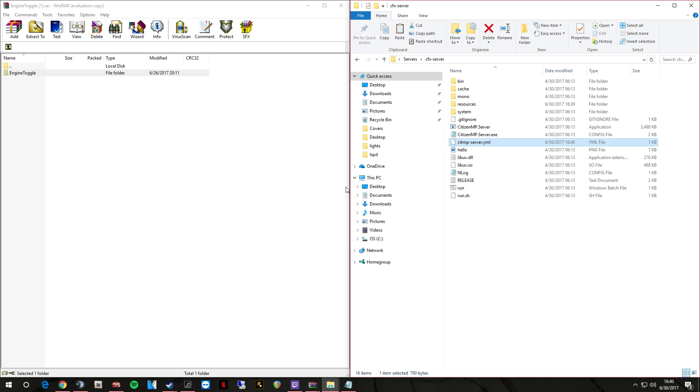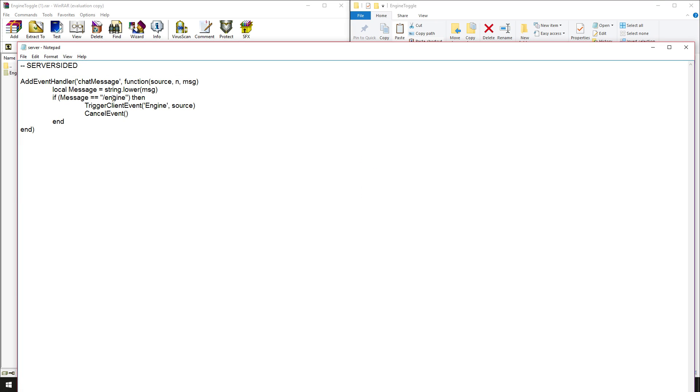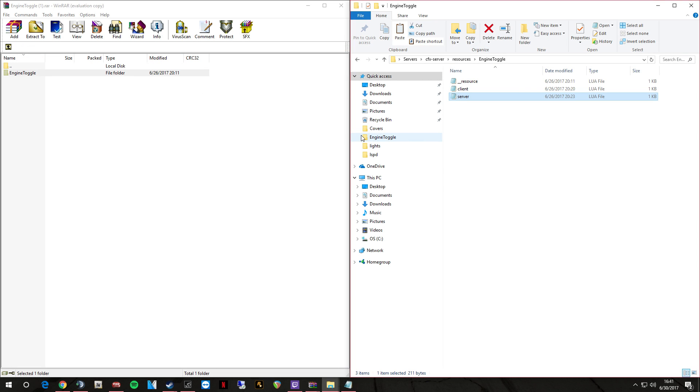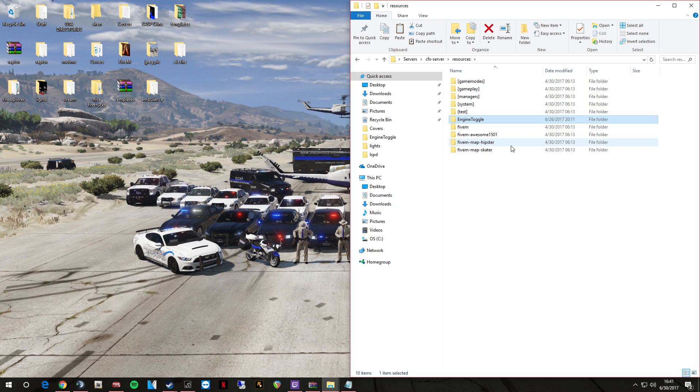All right, we'll go ahead and save this and close out. So now we have a very simple engine toggle — type slash engine and it turns the engine on and off. We use this for roleplay, like if we're pulling somebody over and we want them to turn their engine off — maybe they're drunk or doing a code five situation. Slash engine turns it off, slash engine turns it on. Simple — they don't have to go into their trainer to turn it on and off.